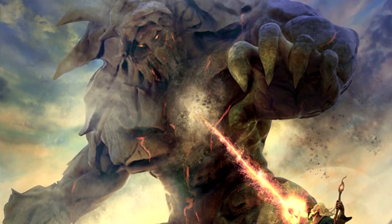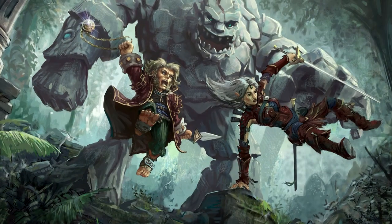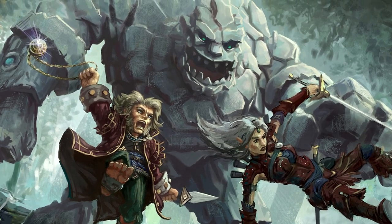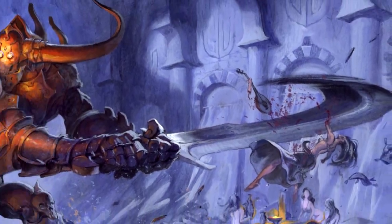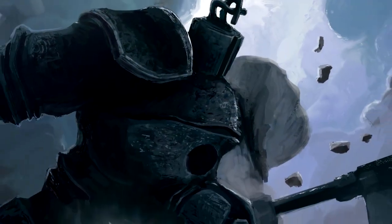Remember, these are first level characters, and almost any attack by this creature has the possibility to instantly kill them. Give them breaks and offer up as much information as you can early in the combat. They will need all their cunning to survive, but if they do, they will have an awesome story at level 1.